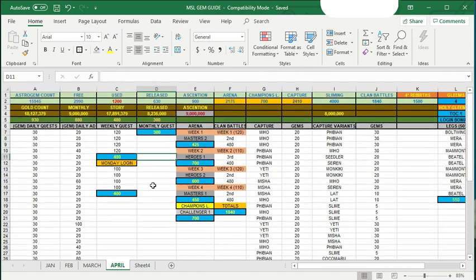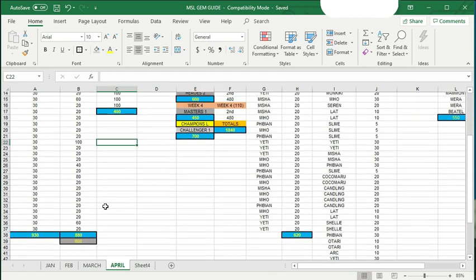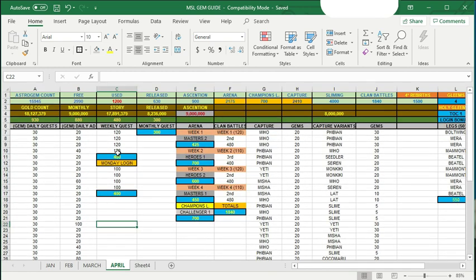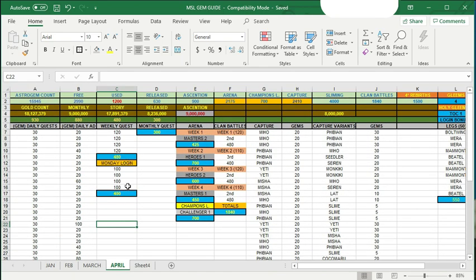I still think they need to increase the sliming rate from 4,000 to at least 8,000 — 2,000 a week — to make it more free-to-play friendly, but 4:33 isn't going to give up their earnings. Anyway, you'll get a lot of gems from free daily logins, daily quests, weekly quests, member login, and monthly quests. If you log in every day and do the quests, you'll get around 3,000 astro gems a month. Three thousand plus sliming gives around 4,000, and after releasing those mons you'll get around 630 more.